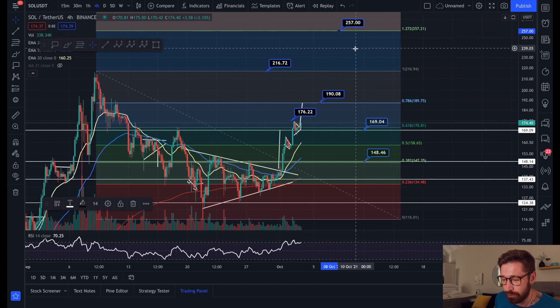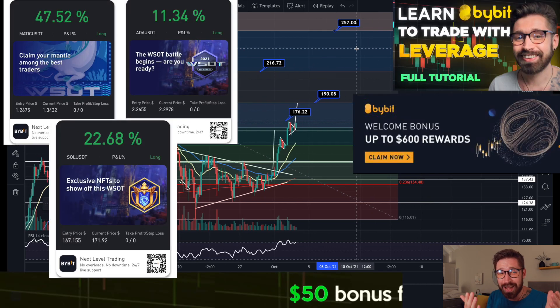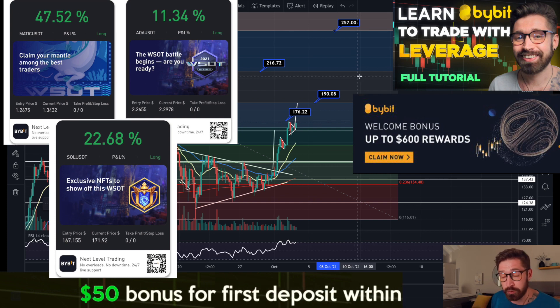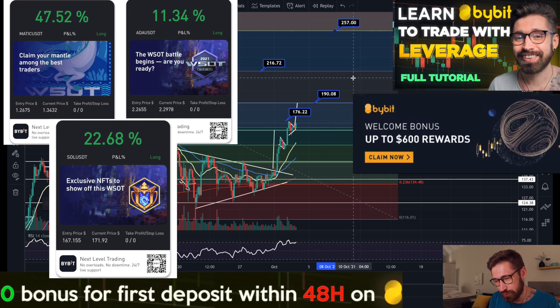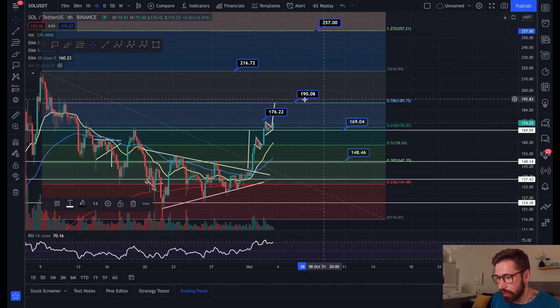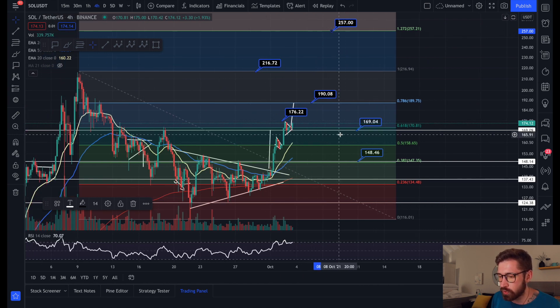I've been making some juicy profits trading Solana on Bybit. You get $50 just for your first deposit within 48 hours and receive up to $600 in bonuses just for signing up through my referral — my favorite platform for leverage trading.